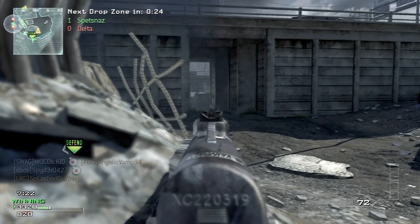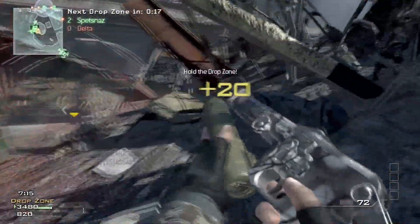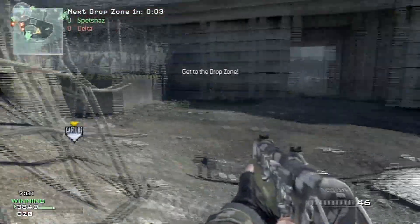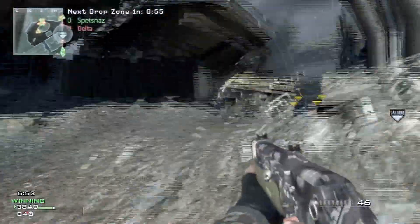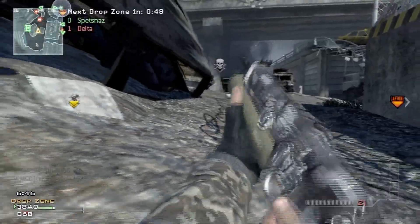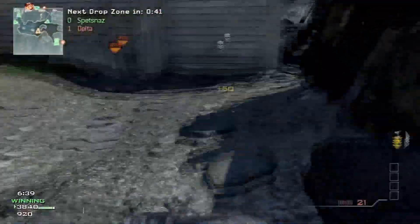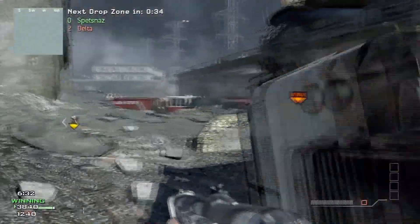On that Drop Zone class, set up Recon for your first perk and Overkill for your second perk. For your second primary, pick something you feel comfortable with that you can get kills easily with. For me it was the PP90 — for you it could be something else. As soon as the game starts, as soon as you spawn, switch right over to that weapon and go at it. I was averaging about 20 kills a match, so you're looking at about 100 kills needed — about six to seven matches to get this perk pro.